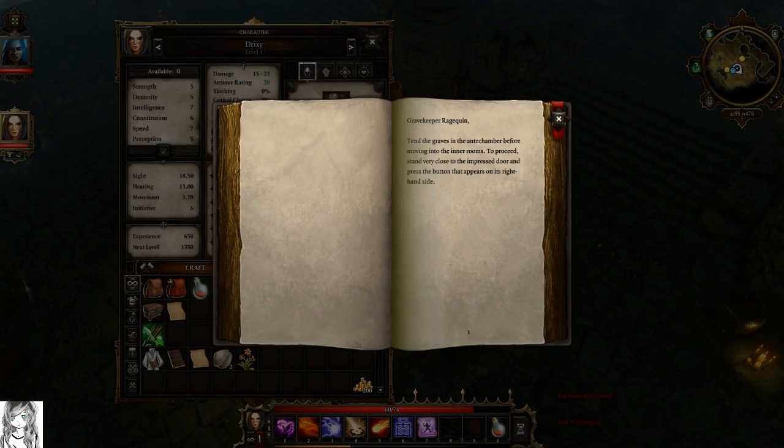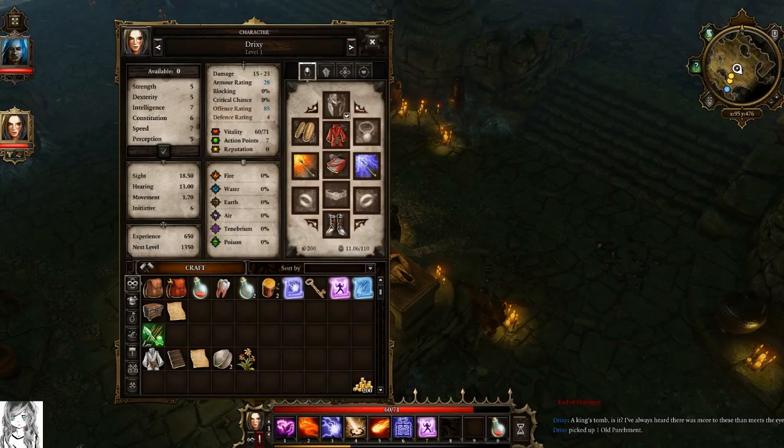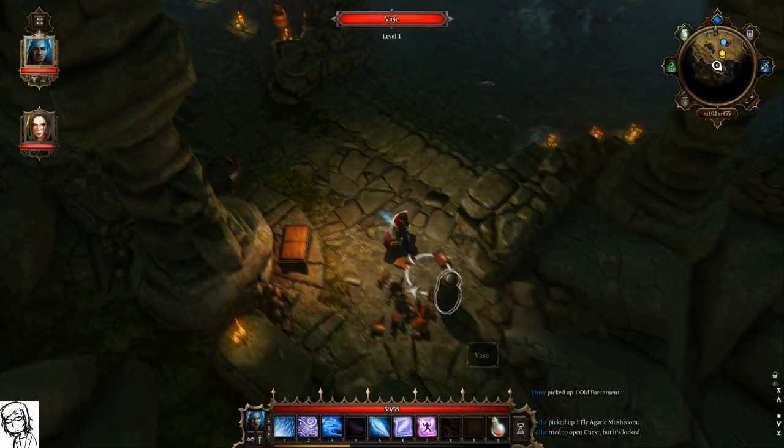Oh, it's information! 'Gravekeeper Ragequinn, tend to the graves in the antechamber before moving into the inner rooms. To proceed, stand very close to the impressed door and press the button that appears on its right-hand side.' So that's how we get through this next little bit.